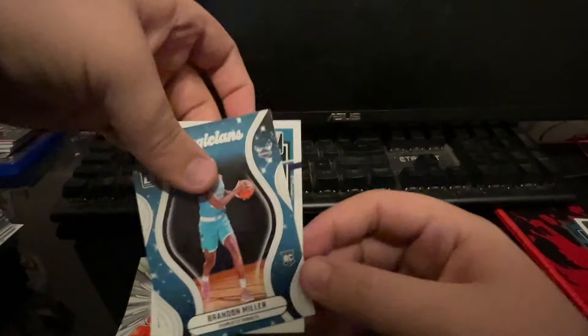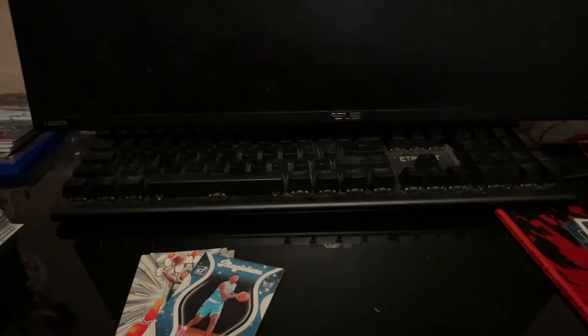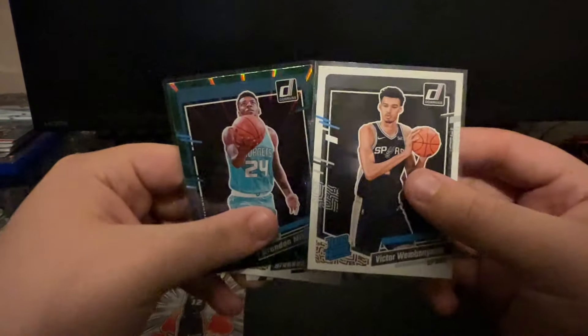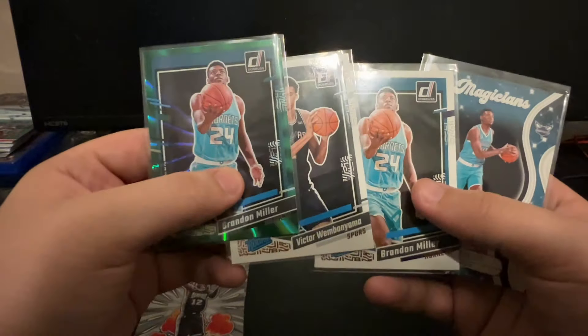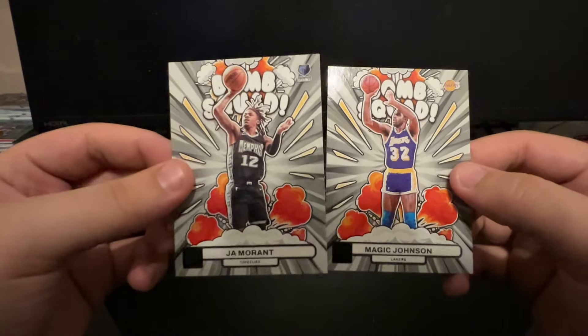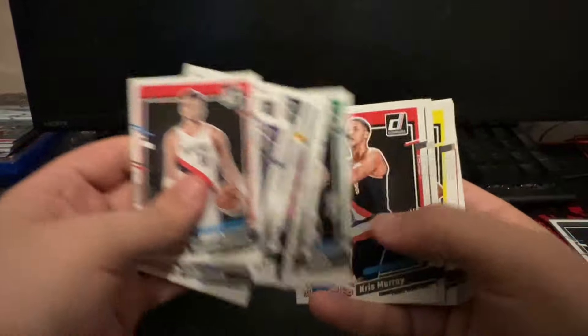Let's go over our hits. Let me know what you guys think - 150 cards, crap ton of chances at rookies. No numbered cards, but we got what we were looking for. First Victor Wimbanyama pull of the year. The green laser Brandon Miller might be the hit of the box to be honest - it might trump the Victor Wimbanyama base card. Three Brandon Millers, one Victor Wimbanyama. Great box. We got two Bomb Squads - Ja Morant and Magic Johnson, absolute ballers. And look at all these rated rookies - you cannot go wrong with this kind of box when you're getting this many rated rookies. Green laser Ben Shepard.